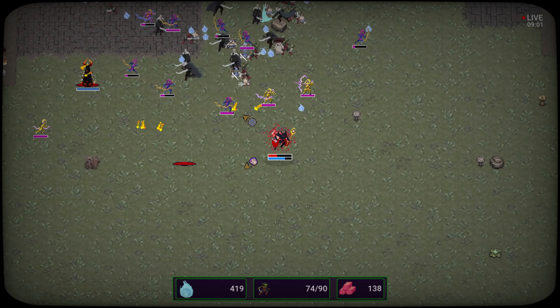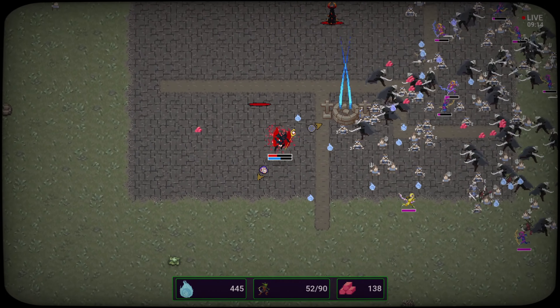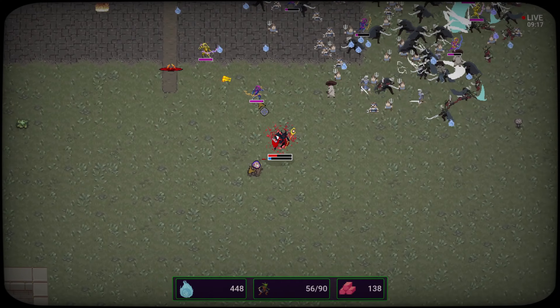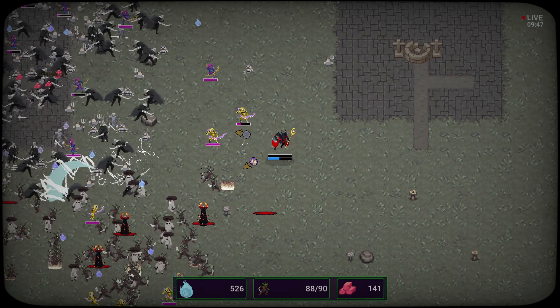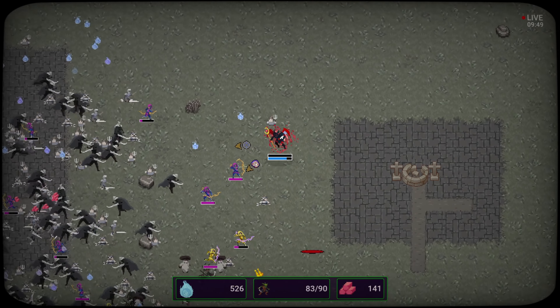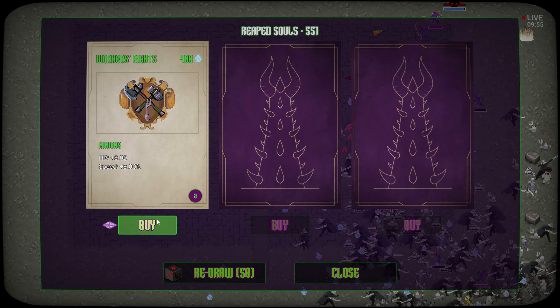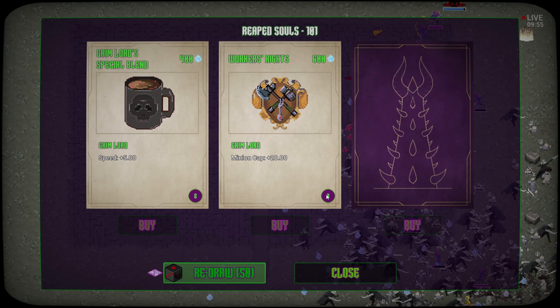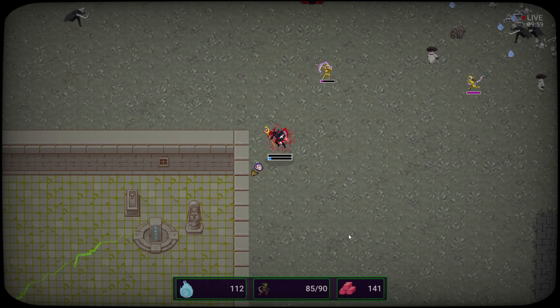We've got an elite archer over to the left — yikes. They're moving kind of fast. I need to upgrade my minions for sure, they're not able to withstand these enemies. A lot of strong archers out here — keep the towers coming. That's low HP, one more hit and I'm gone. Come to the level up — minions, speed — can't afford anything. I gotta find more stuff to break down, that is the only option.